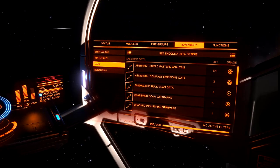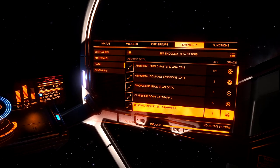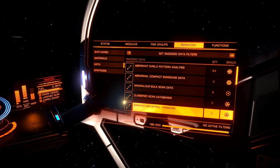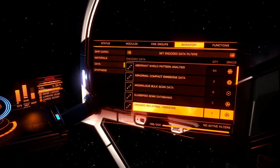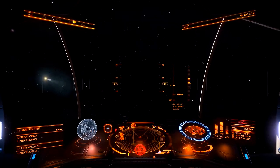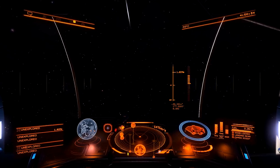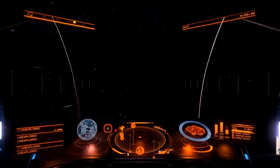Let's check our data inventory. We did, in fact, obtain one cracked industrial firmware. So that's what we have to do — that is the hassle we have to go through to get cracked industrial firmware. I can now take that and upgrade one of my C3 multi-cannons on my Python. I'm just going to do that a couple more times, and then in the next video we're going to be going to Todd the Blaster McQuinn and upgrading our C3 multi-cannons on the Python. It was a little clunky in the beginning, but we got it.